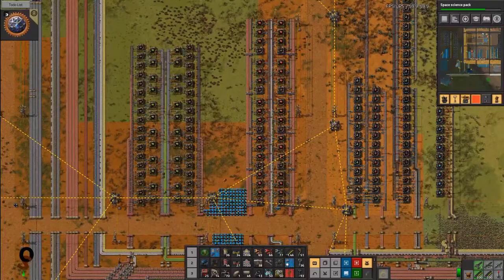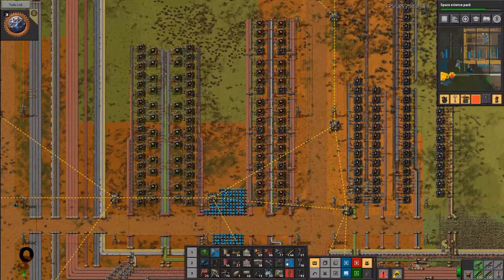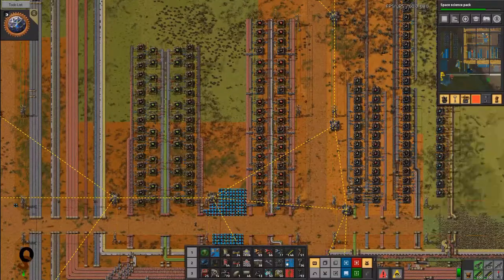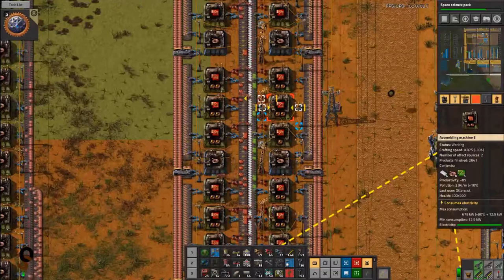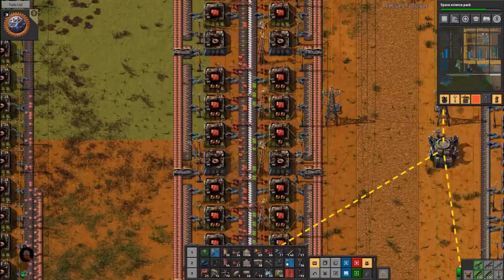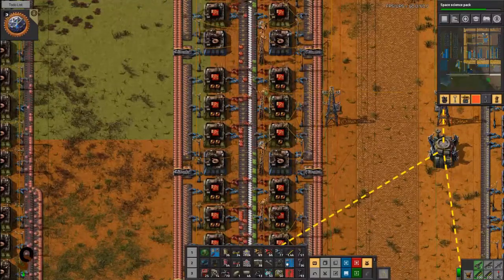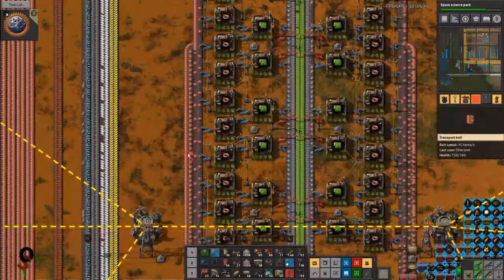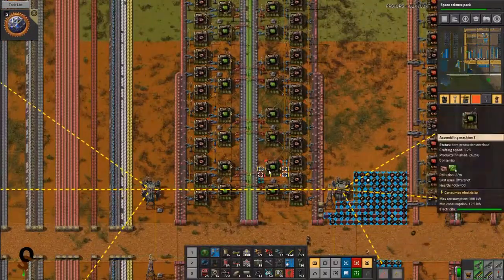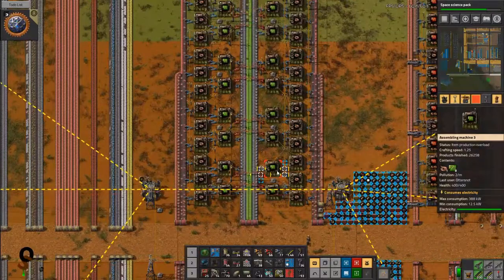If you go over to the Factorio calculator at kirkmcdonald.github.io — which I will actually link in the description — it takes 110 blue factories to make a full belt of red circuits. And according to this calculator, that's 11 belts of copper plates, including 19 factories making green circuits — 18.4 rounded up to 19 — which is a lot. Plus 3.7 belts of plastic bars.